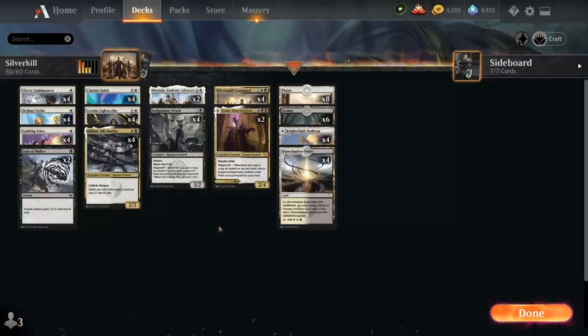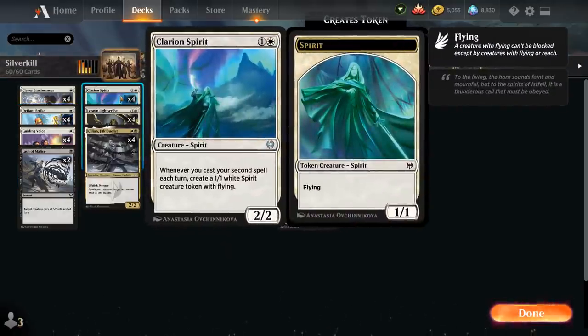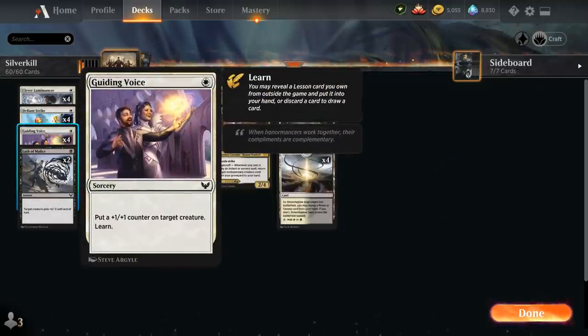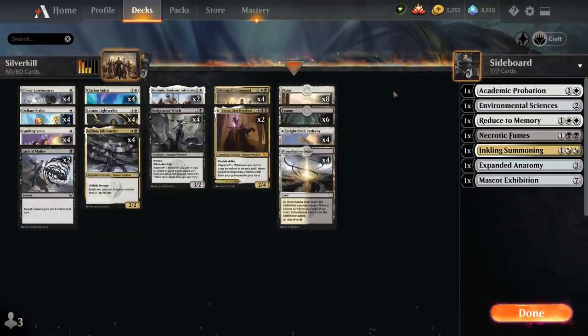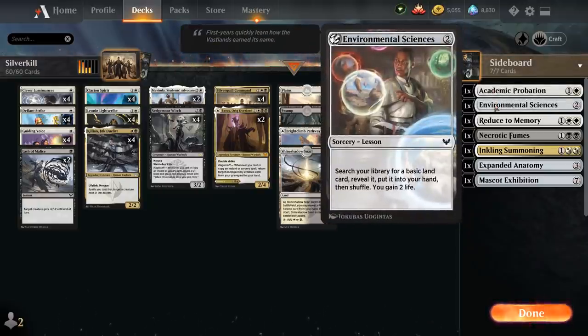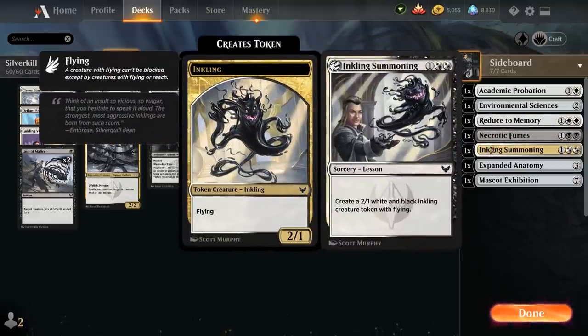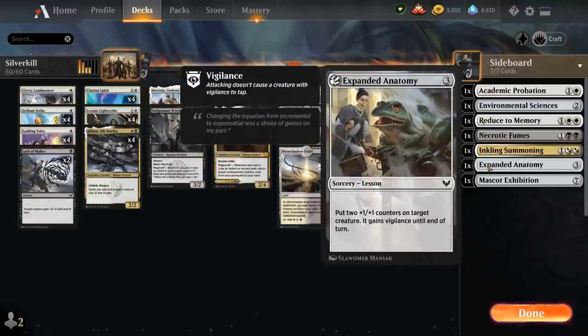Taking a look at our non-creature spells to enable Magecraft: we've got 4 copies of Defiant Strike as a 1-mana instant that gives target creature +1/+1 until end of turn and lets us draw a card — great for double-spelling for Clarion Spirit. We've got 4 copies of Guiding Voice, putting a +1/+1 counter on target creature and letting us learn. That's why we have 7 sideboard cards including Academic Probation, Environmental Sciences to hit land drops, removal with Reduce to Memory and Necrotic Fumes, Inkling Summoning for an extra creature, and Expanded Anatomy — which with Killian only costs 1 mana to put two +1/+1 counters on a creature and give it Vigilance.